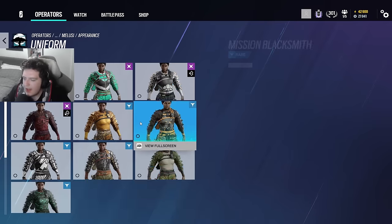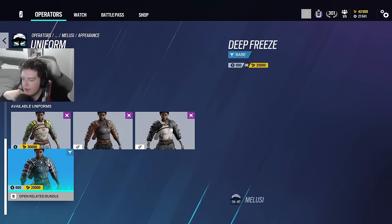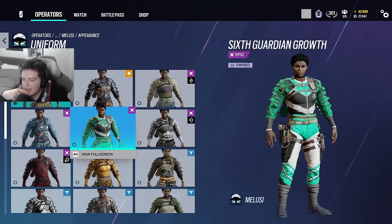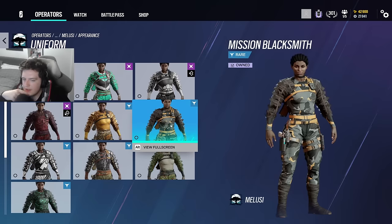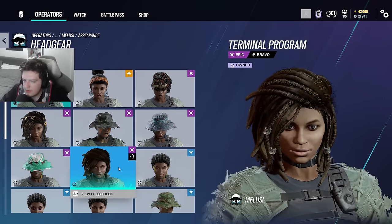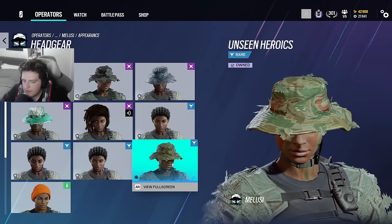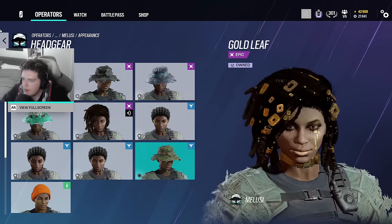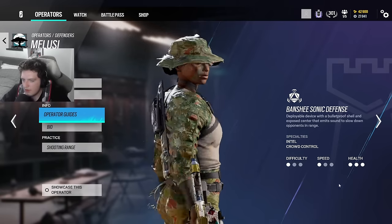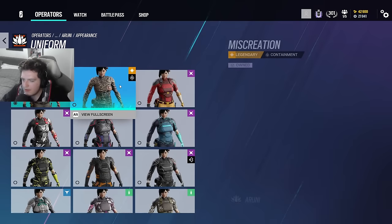Melusi — another operator I don't really like the skins for, and they're mostly all recolors. I could buy her elite skin but I don't even like it that much. There's a cool headgear where her hair is a bit all over the place, and you can put a little camo hat on her. But overall I just don't think Melusi's skins are really for me — a bit basic.